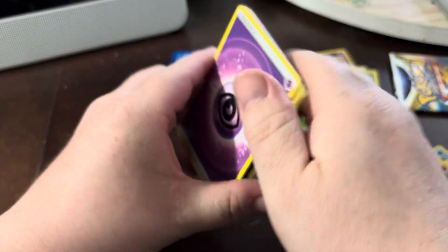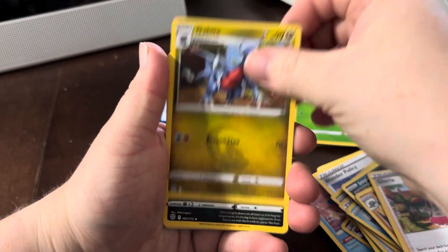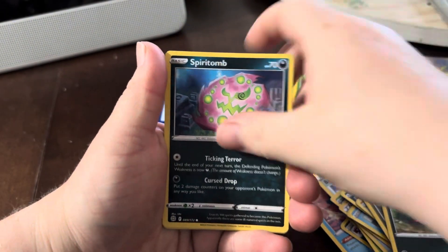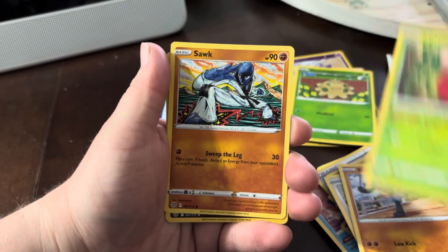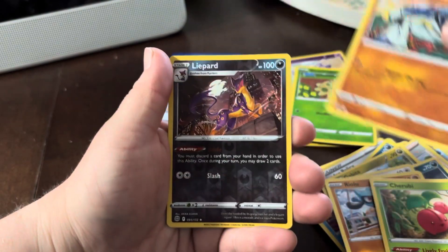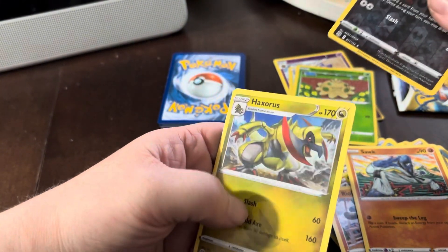We got to get at least one good one, right? Kind of not used to the pulls being this bad because of that Silver Tempest. Can we go back to Silver Tempest? Oh, that's cool art. Reverse holo Lippard and a regular Haxorus.